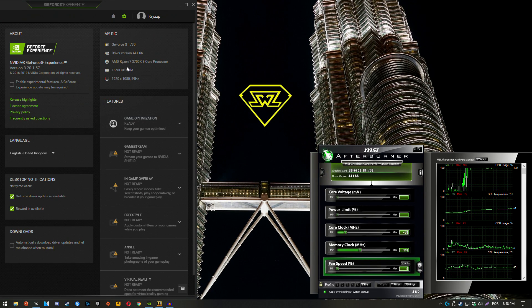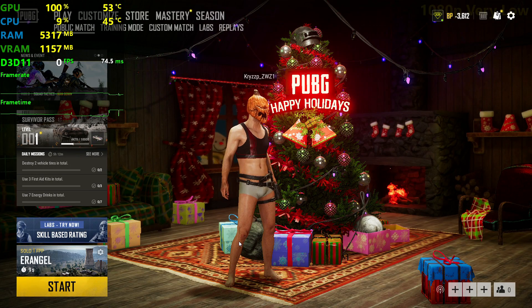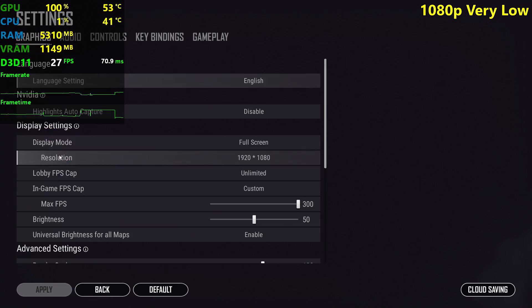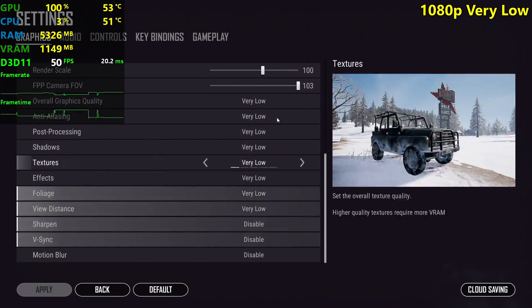We are running it with the Ryzen 7 3700X and 16GB of RAM — overkill for the GT 730, but you guys will get pretty much the same results with like a 3rd gen i3 and 8GB of RAM, so just keep that in mind. It's very hard to bottleneck these GT 700 series cards, and I'm going to be testing it using the very low settings preset.